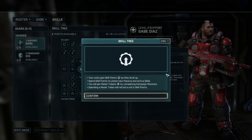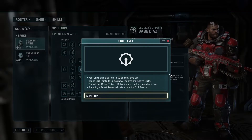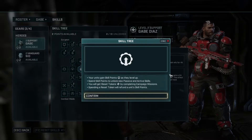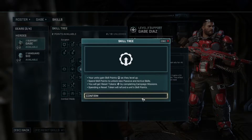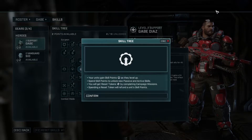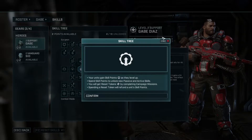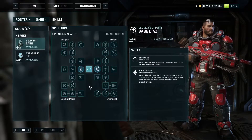Let's go to our support tree. Your units spend skill points as they level up to unlock new passives and active skills. You'll get reset tokens by completing campaign missions — spending one refunds a unit's skill points. So, unlike XCOM, is this more of just set missions over the course of the game? It's not like you go out and do random stuff. Okay, I'll get behind it, I'm new to it.